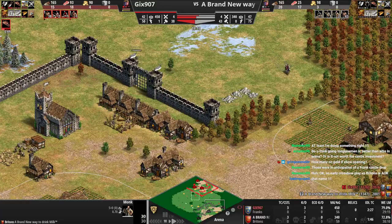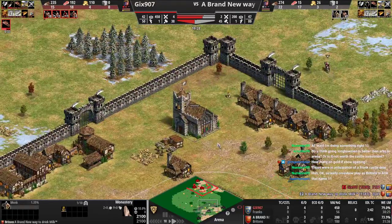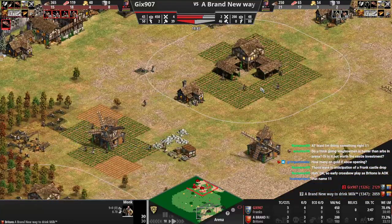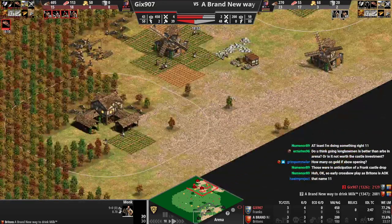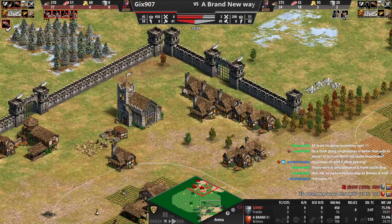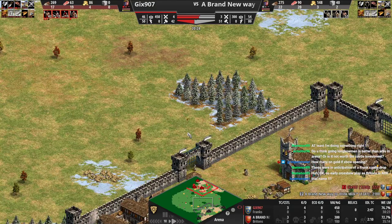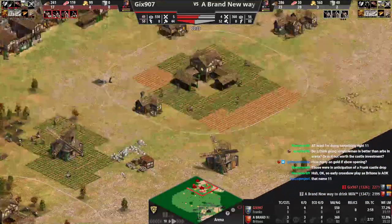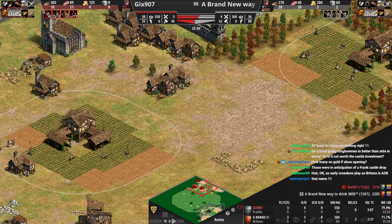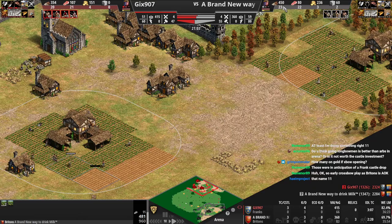The extra range really helps against monks and the extra production speed helps you get those units out. You're fine - maybe if he came right for you you'd be in danger, but he's sending his units wrong. You killed a monk there too - that's huge. Don't go out, your boom is so far ahead. 250 wood in the bank though - every time you have wood you got to be spending. When you're spending your wood, look at your wood and spend it all every time unless you're saving for something specific.